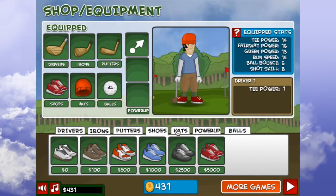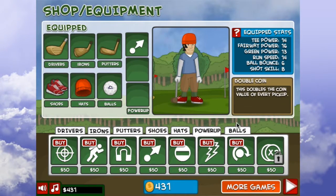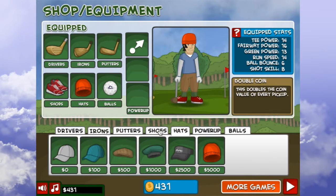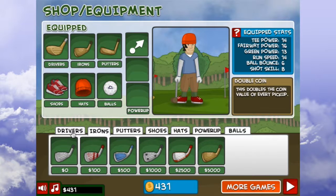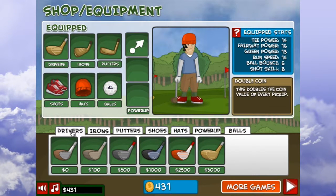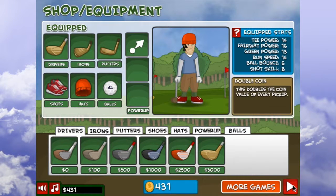You've got your drivers, irons, putters, shoes, hats, power-ups which I do not use very often. I have one life to unlock, and then your balls. Did I unlock everything? I didn't remember doing that. That's weird. Anywho, without any further ado, let's go ahead and get started on a quick game.